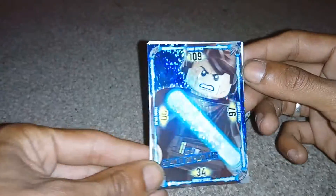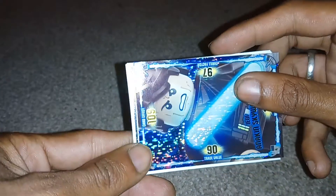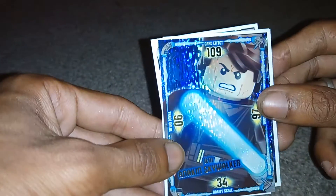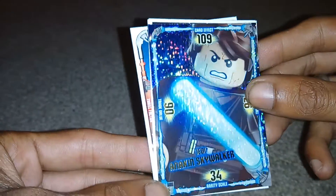Starting this off we have — that's so cool — Anakin Skywalker. Its card effect is 109, its trade value is 90, its thrill factor is 97, and it has a rarity scale of 34. It is edition 6. This is such a cool card, I just like how shiny it is.